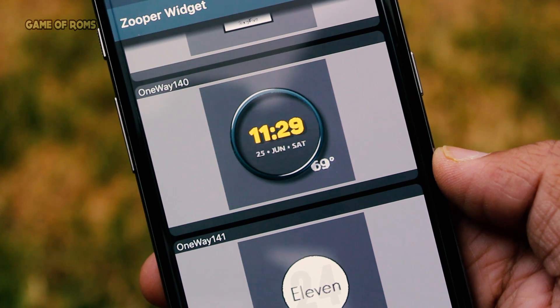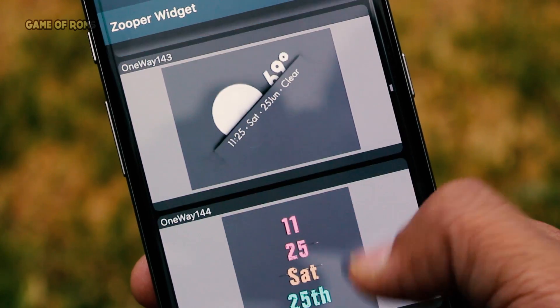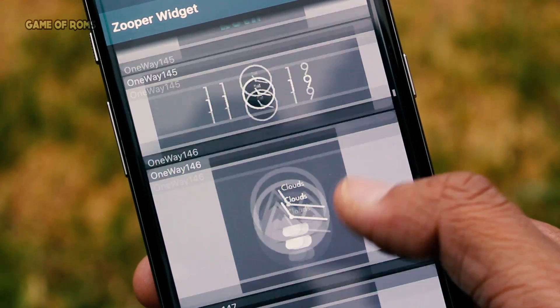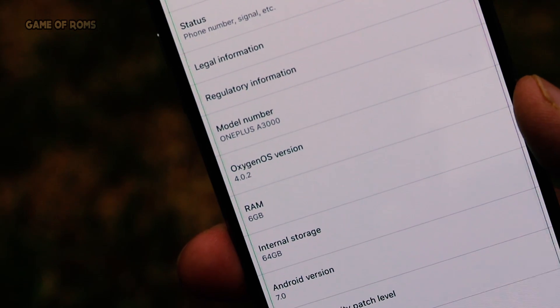Everything based on Nougat gets around four hours of screen-on time, so four and a half is decent. Standby time is very good — overnight only 4% of the battery was lost.